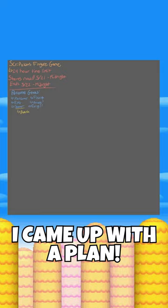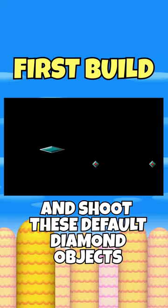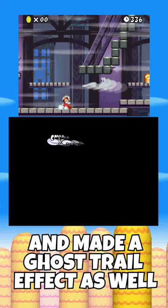Then I began making the game, and here's what the first build slash prototype looked like. Basically, you could move around and shoot these default diamond objects. After this, I created some proper art for Scripulous Fingor, and made a ghost trail effect as well.